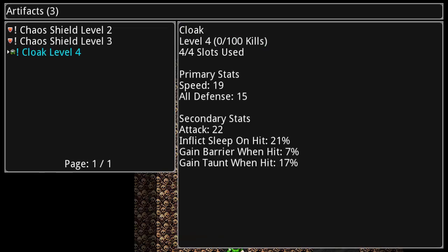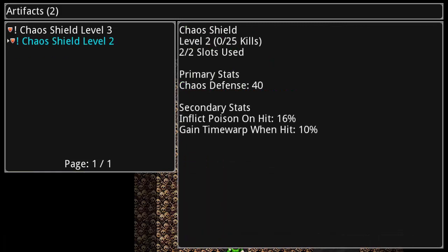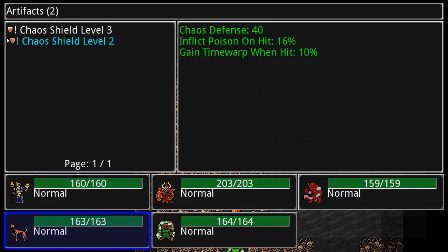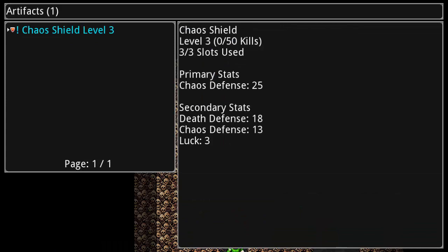Cores can only be extracted when the creature is low on health. Wait — six creature slots? Capturing the cores of creatures low on health? This is all sounding pretty familiar. Vika Vika! Fortunately, Cyrillim does have its own set of tricks and traps, which sets it apart from its Pokecousin.